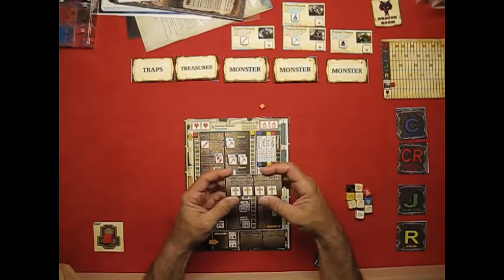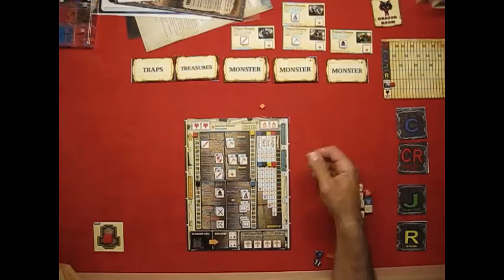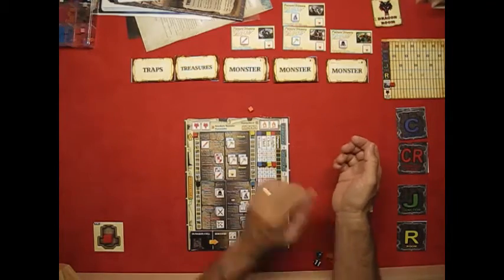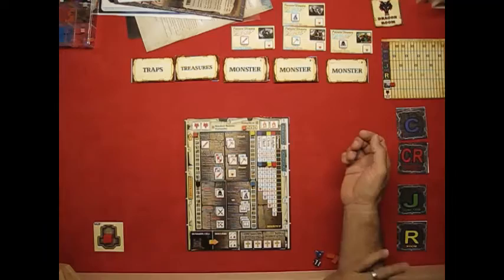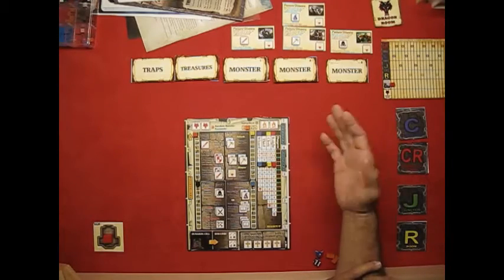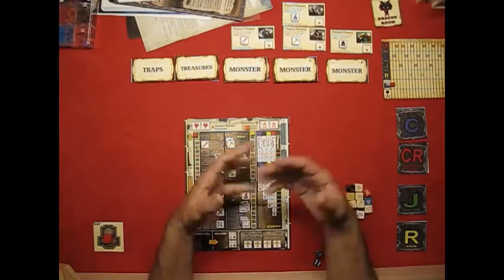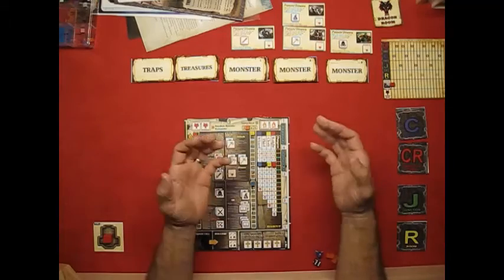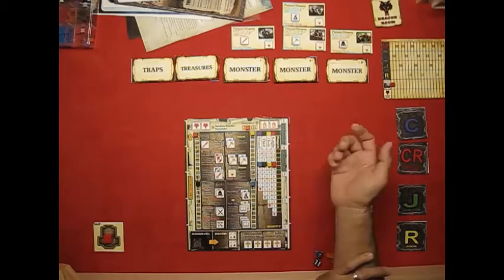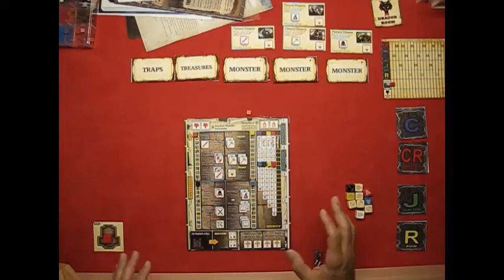You have a cleric blessing card with level one and two sides. Place it level one in the blessing box, then take your orange cube and put it next to the camp and rest area. Whenever you roll two camps, you place it on two; if you roll two more, it moves to four. At the end of a battle, when all monsters are killed and traps resolved, you get to rest for that many hit points — all characters get to rest.